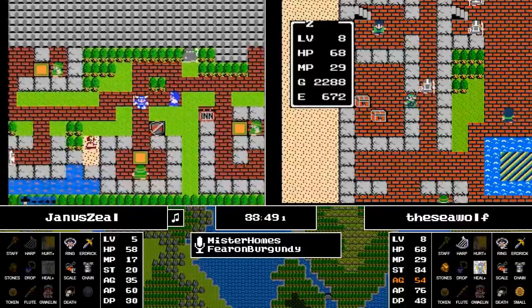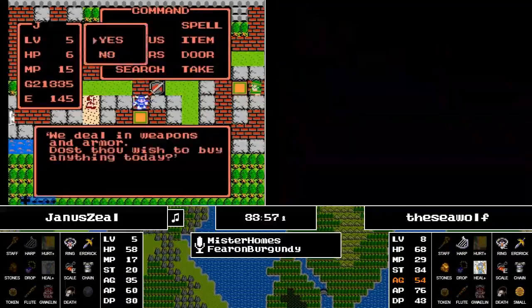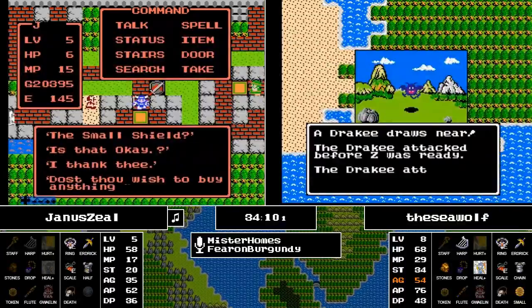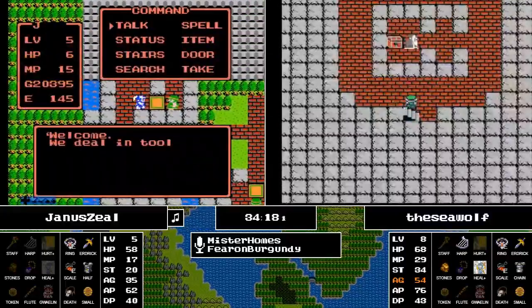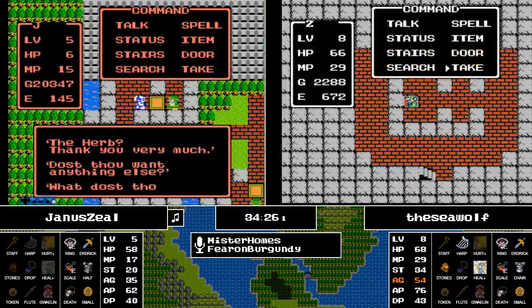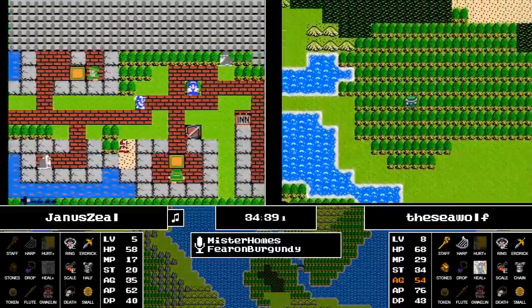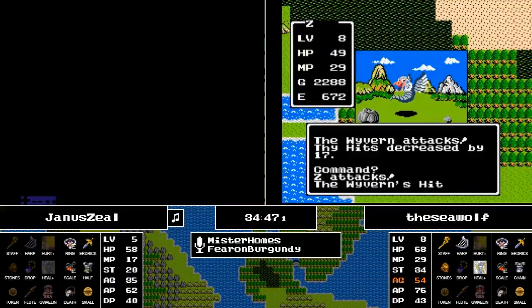The Half Plate and Small Shield are being purchased by Janus. Meanwhile, the Seawolf is heading back to the Staff of Rain cave and is going to trade in the Silver Harp and pick up the Staff of Rain. So now all the Seawolf needs to acquire the Rainbow Drop is Erdrick's Token, which can be in a number of different places. Did Janus get all the way down to the bottom of Garen's Grave? I don't believe so.